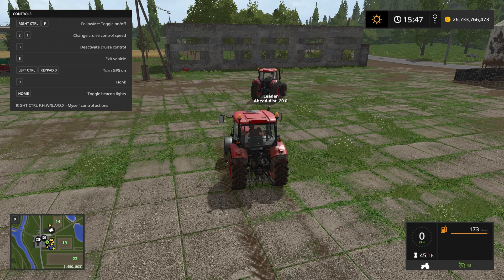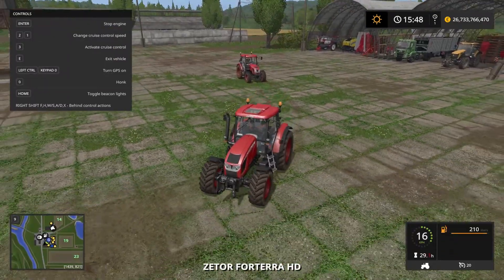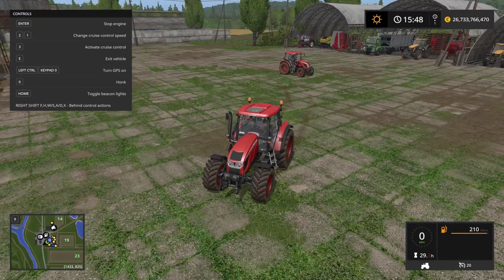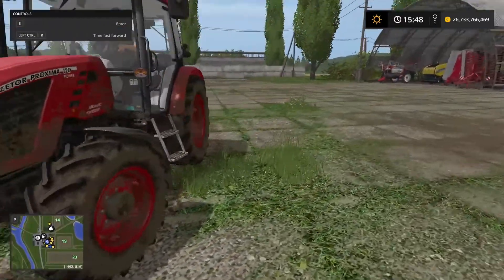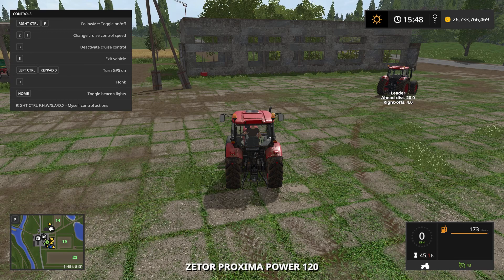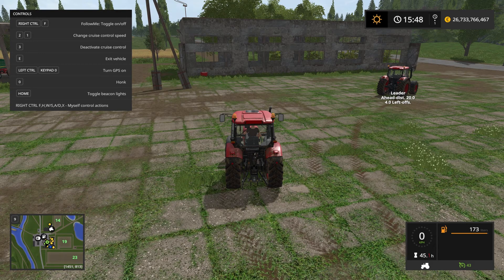I can also press the A and D keys. The A key will give us an offset — it actually gives us an offset to the left, but the right offset is now 0.5 meters. If I set it up to 4 meters and go into the tractor ahead of us, we can tell that as soon as it starts driving it's going to be driving at a 4-meter offset to the left. If we wanted the tractor to drive to the other side, we hold Right Control and press the X key and the offset is reversed. To reset the offset, just press the X key once.